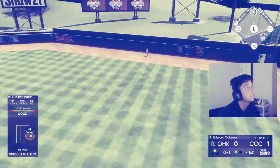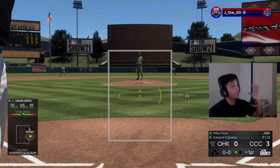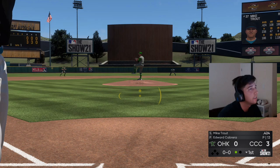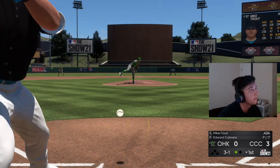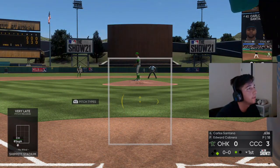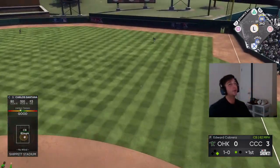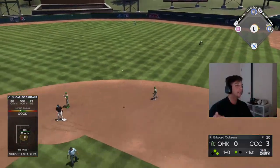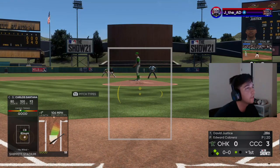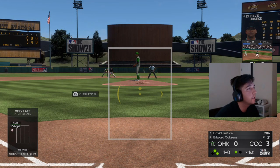Is that gonna get out of here? It is! We take a 3-0 lead — great swing right there. Ball four, we'll take that. We got Santana coming up with a runner on first, let's keep it rolling. Santana with a base hit through the hole. I wish I'd gotten a little bit underneath that more — would have been a bomb — but it is a base hit through the hole. We got Justice coming up, let's go. Good take, come on David, I know we've been hitting bad with you but we're turning it around, I promise.